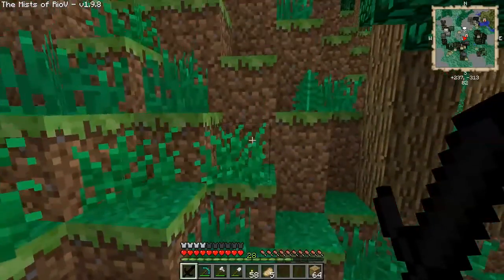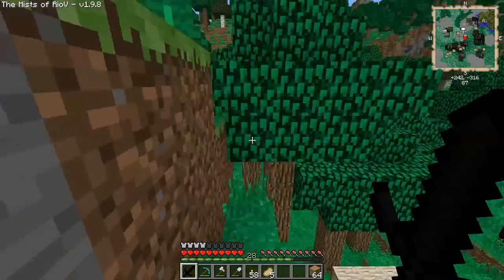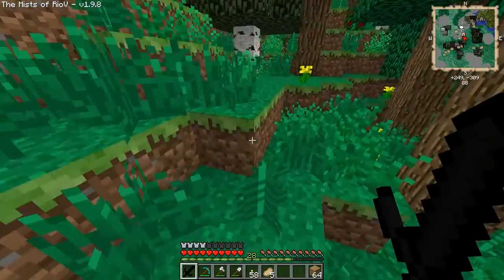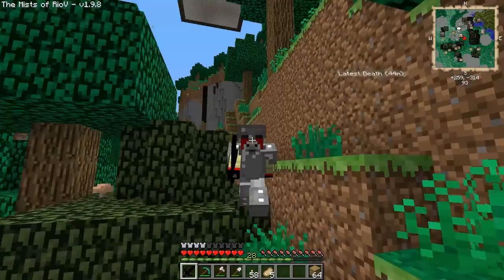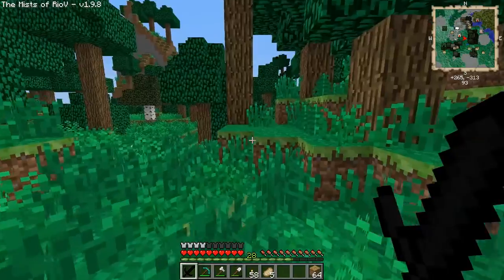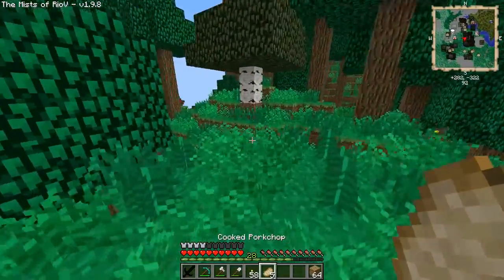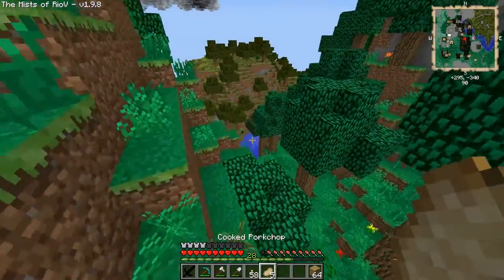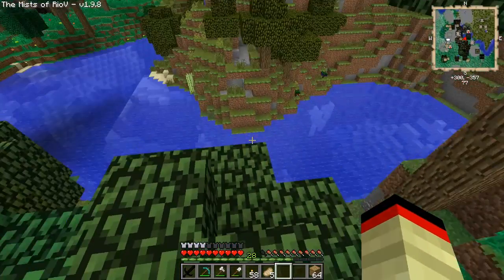Let's go back to the village, or whatever — the latest part of the area where I died. We got this black amethyst sword, very sexy. We still have our tin armor — tin can armor. I said it was shitty but it's probably the best armor in the game right now.